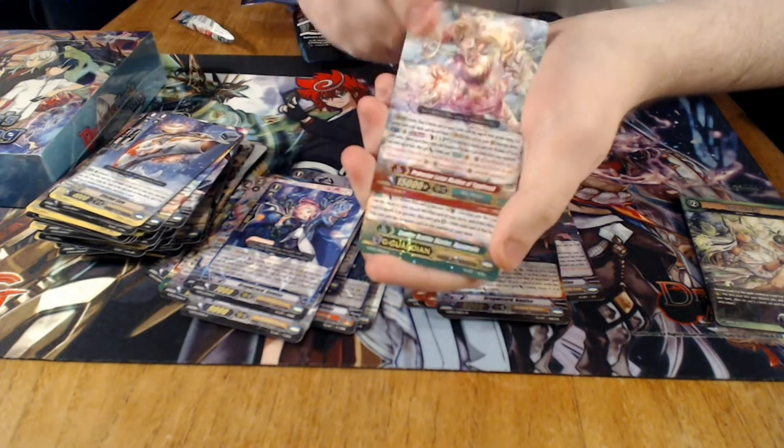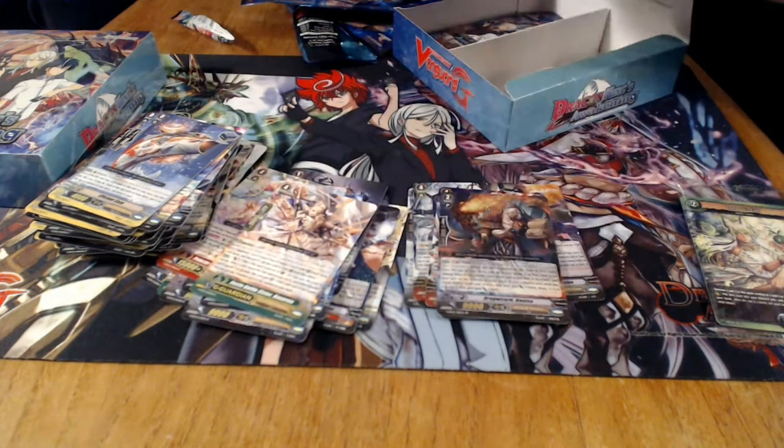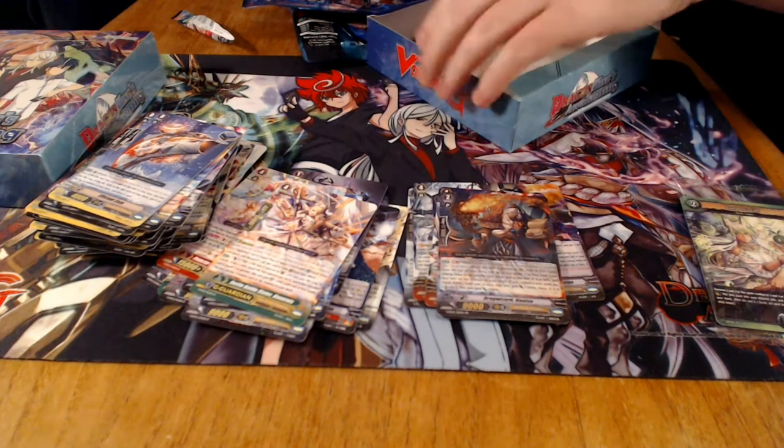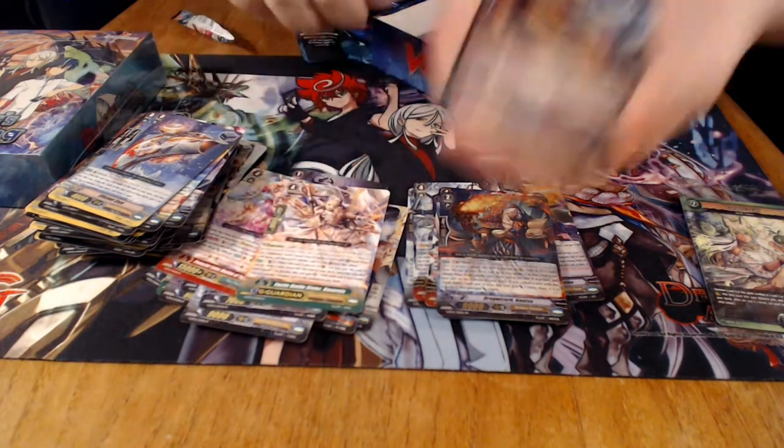The Maiden of Stride that we were talking about before got reprinted. And a Battle Sister G-Guard — this is a very strong card. It allows you to draw one when you G-Guard, and it gets power. It's also generic, so you don't have to just run it in Battle Sisters.